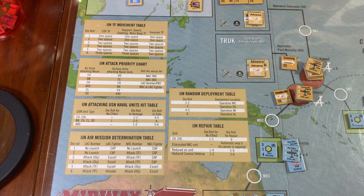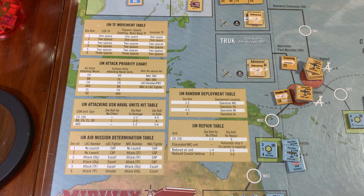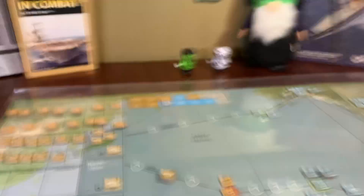Now we go to mutual combat — we don't have that. Morale — we don't have that because the Japanese haven't lost any ships. We go to the logistics segment for the Japanese: they don't have any damaged ships, no units that are reduced, so there's no need to repair anything.